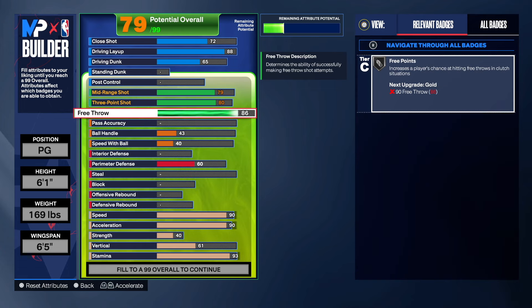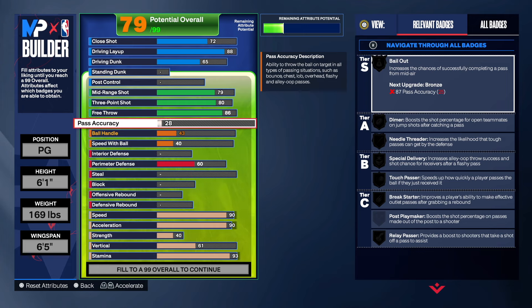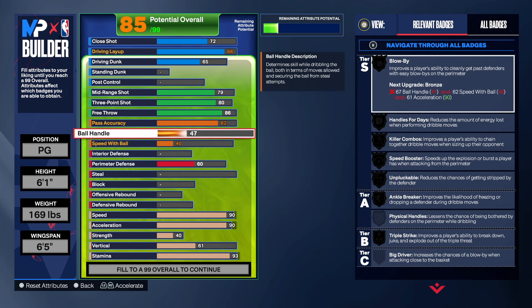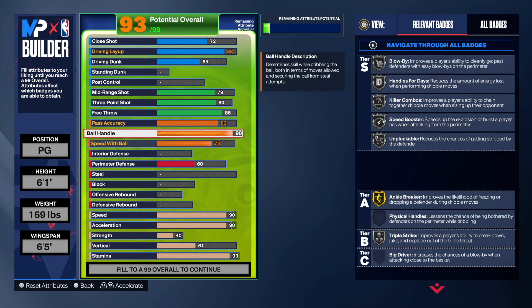We're going 86 on the mid-range shot — that's going to be amazing, we'll have no issues making those consistently. For pass accuracy, we're going 82 — at 82 we get the touch pass, which speeds up how quickly a player passes the ball after receiving it. For ball control, we're going 90 — we get great dribbling packages at 90 and above, and the silver badges are also fantastic.